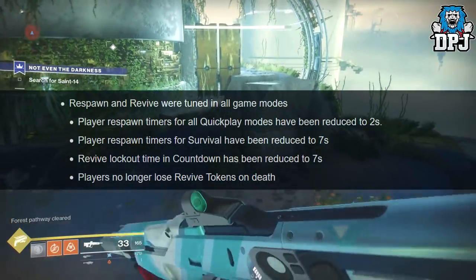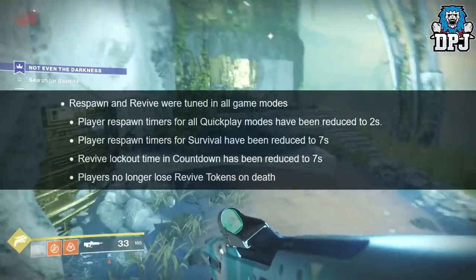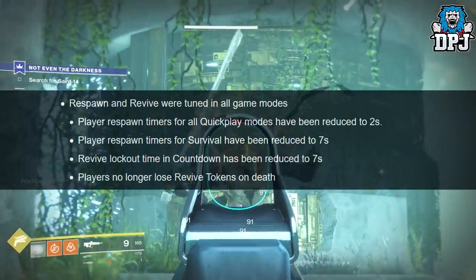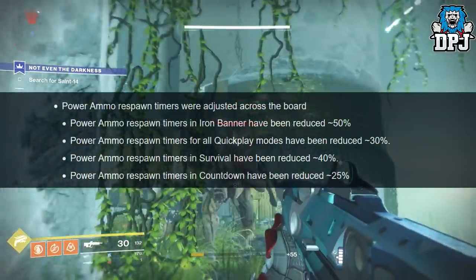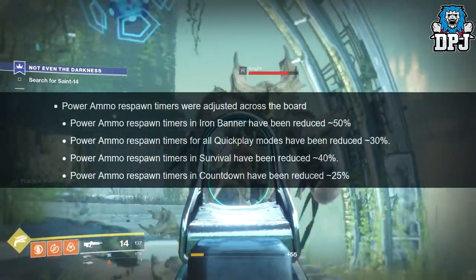Player respawn timers for Survival have been reduced to 7 seconds. Revive lockout time in Countdown has been reduced to 7 seconds. Players no longer lose revive tokens on death. Some good changes there in my opinion.